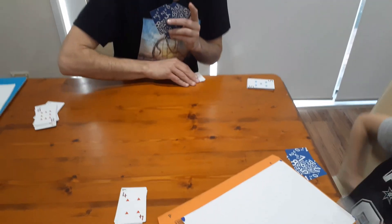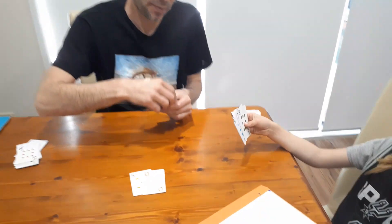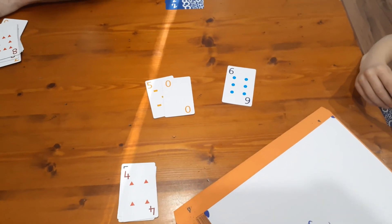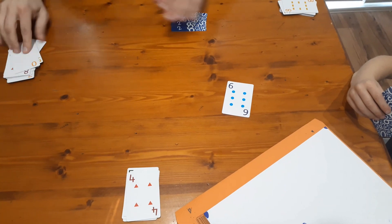Fantastic, so you get those two. You don't get to pick up now, you're just working with what you've got. I'm going to do 50 divided by six, which is eight remainder two. So I take those two. That goes in the discard pile.